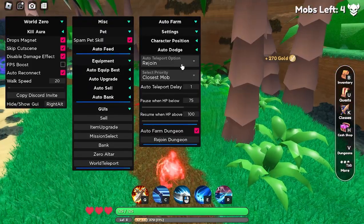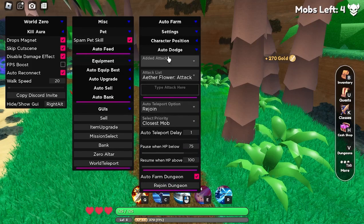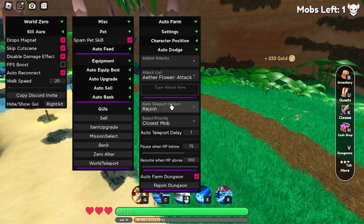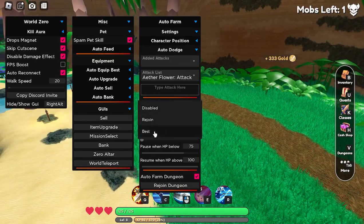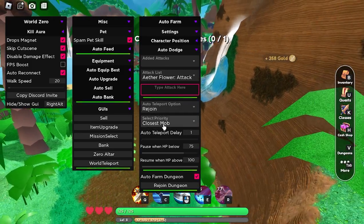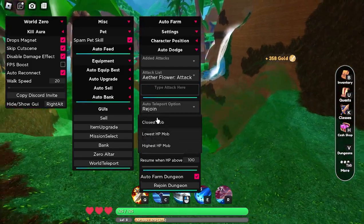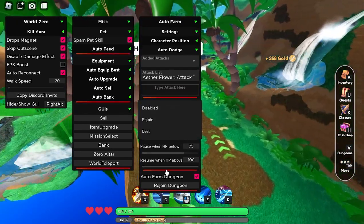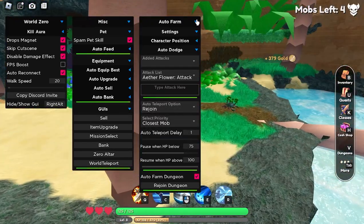In the auto farm you can auto dodge, you can set your character position, and you can change your attack list. You can auto teleport with the option set to best, rejoin, or disabled. You can also set priority — closest, lowest HP, or highest HP — and there are just a bunch of different options for this farm.